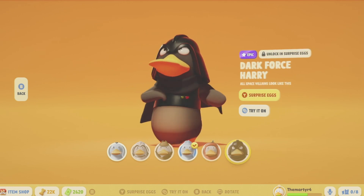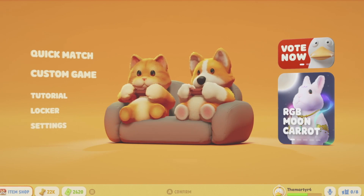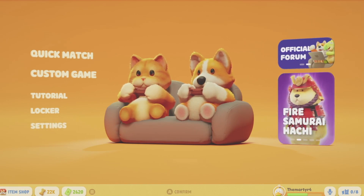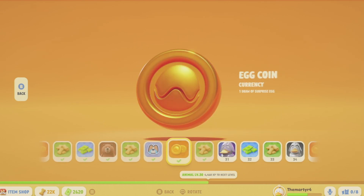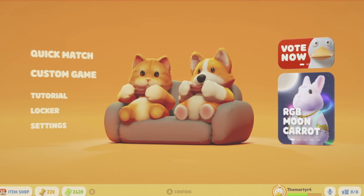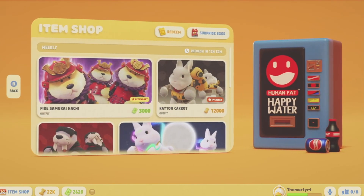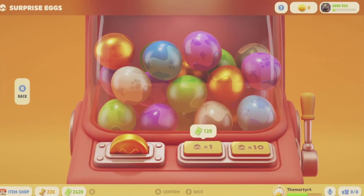If you go down to the bottom of your screen — you can't do it while you're in the locker — go over to your name there and you can see you can get egg coins. When you come over to the item shop, up at surprise eggs near the top, that is where you can use them. You can also use the Nemo bucks for it.